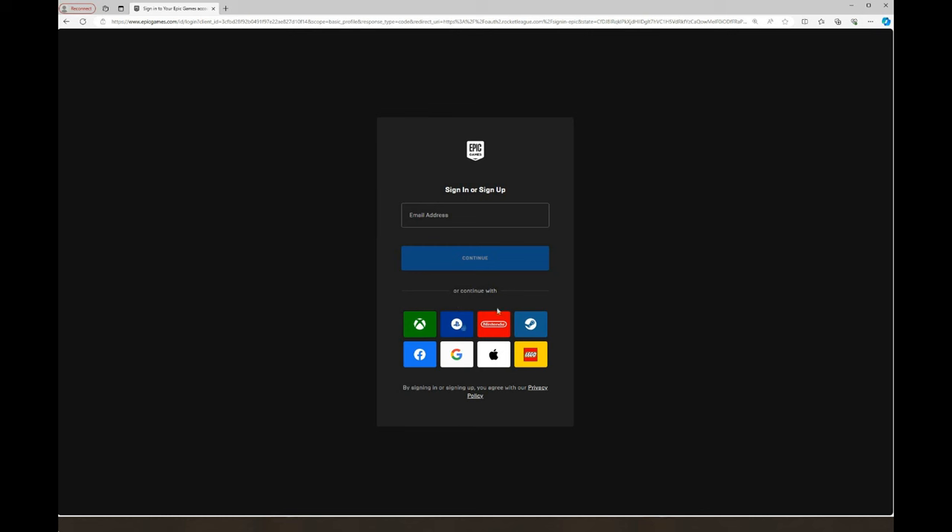Or if you never signed in on an Epic account, you can sign in with your Xbox, PlayStation, Nintendo Switch, Steam, Apple, Google, or Facebook. But make sure that this Epic Games account is linked to your Fortnite account in Fortnite. I already have an Epic account, so I'm going to just log in with that.